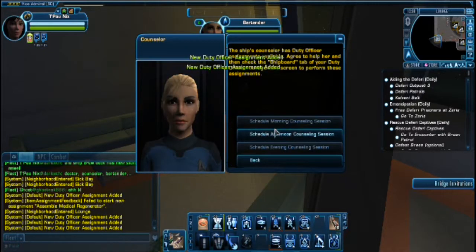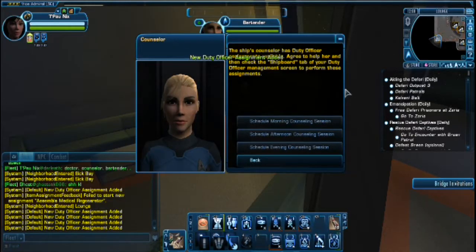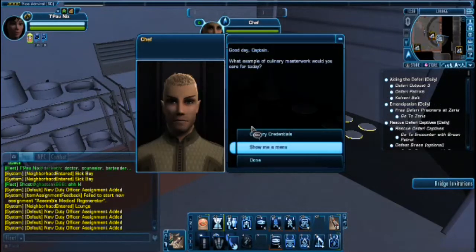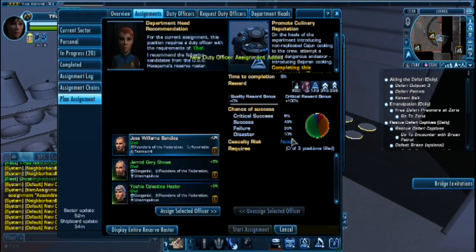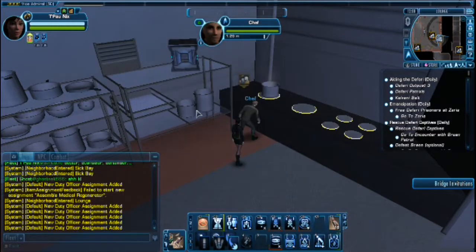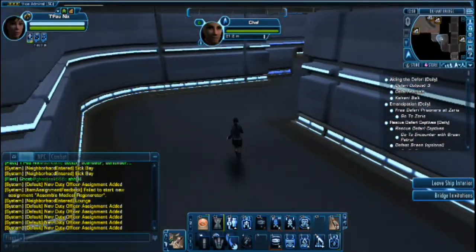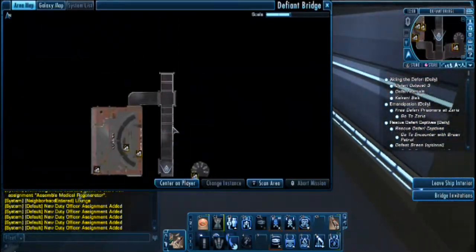This is quite good. My consoles are all busy. And here I have my chef. Now the culinary level of the chef can be promoted in here if you have some staff and involve some duty officers. This is quite good, because if you lack assignments where you are, you can go inside the ship and focus your efforts.